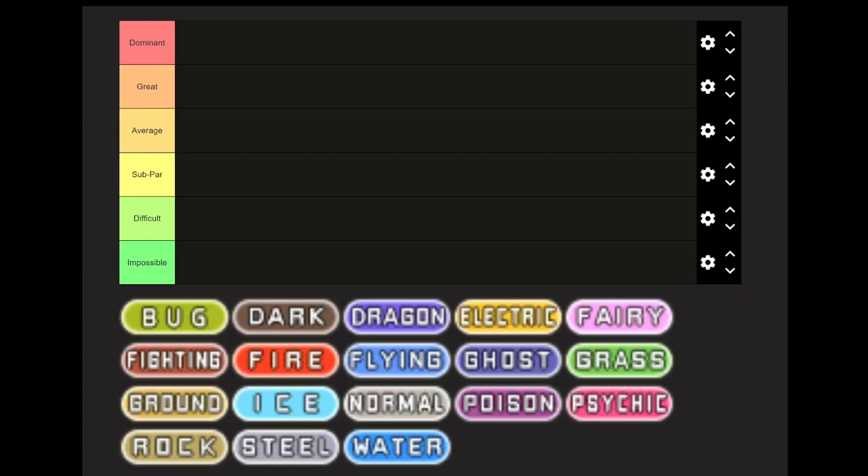Greetings, Zero here, and welcome to something a bit different. I know tier lists are kind of cliched, but I figured I've beaten every single type in Ruby, Sapphire, and Emerald, FireRed, LeafGreen, and several ROM hacks at least once. So I'm going to give my insights into how different types work in a mono-type run of a given game.